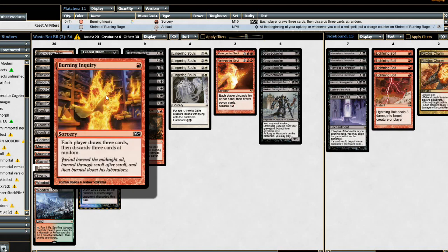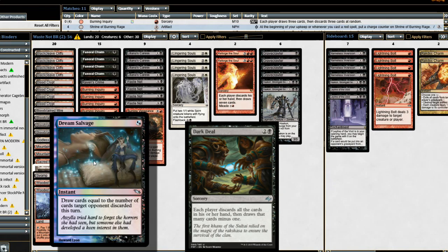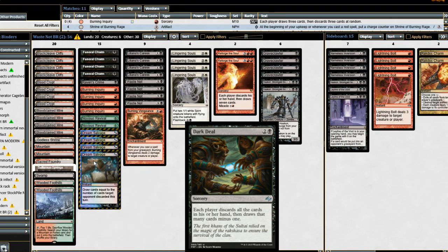Of course our best friend Burning Inquiry is going to be in here, but I found Dream Salvage and after testing this is pretty significant. After a Dark Deal, Dark Deal usually gets at least one land, and then if you draw into a Dream Salvage it's a way for you to recover back. It's kind of like our Treasure Cruise — a free Treasure Cruise at that — because we're usually getting some mana off of our third turn Dark Deal to cast back the Dream Salvage and probably one or two more cards depending on how many lands we get from our opponent.